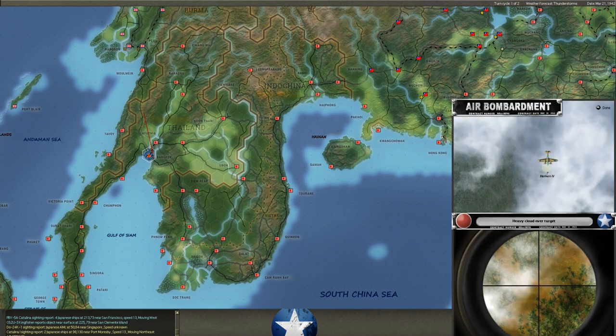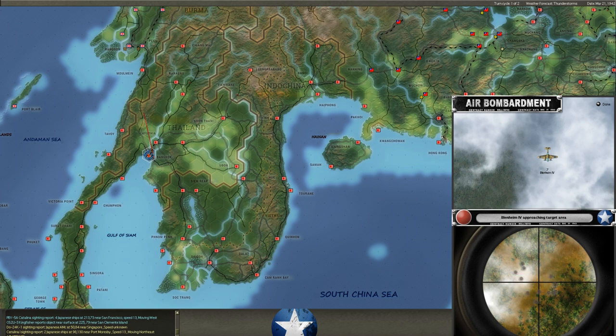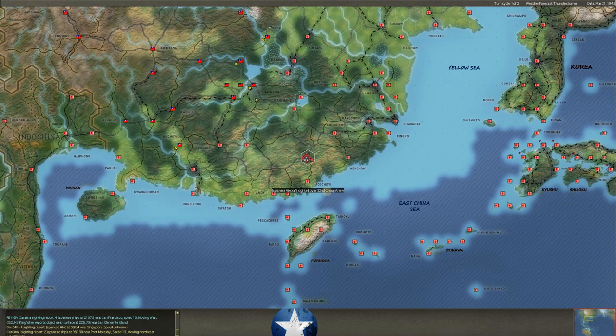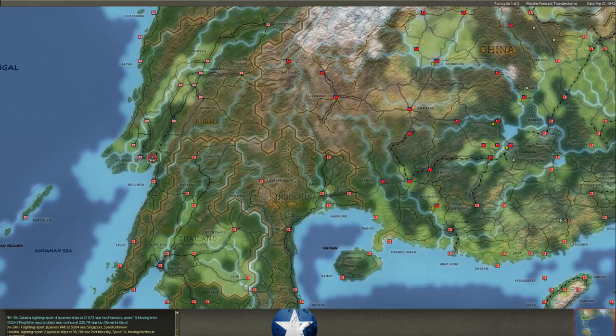Now this is our bombing run. We took seven Blenheims and came down bombing Bangkok of all places. I put them on ground bombing and left it up to the commander's discretion — he decided to take these seven Blenheims. Lodrick didn't have any cap up above it and we got 23 casualties out of it. I'm just trying to keep him honest a little bit.